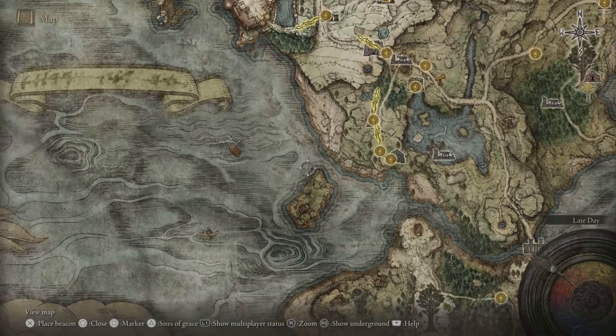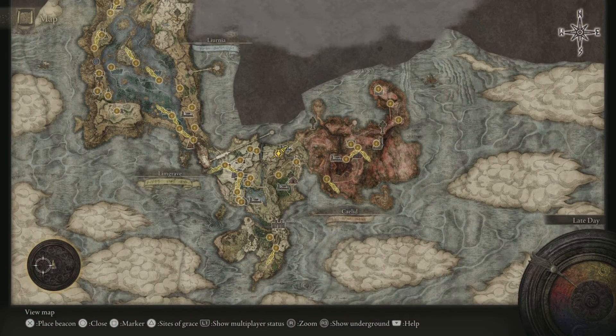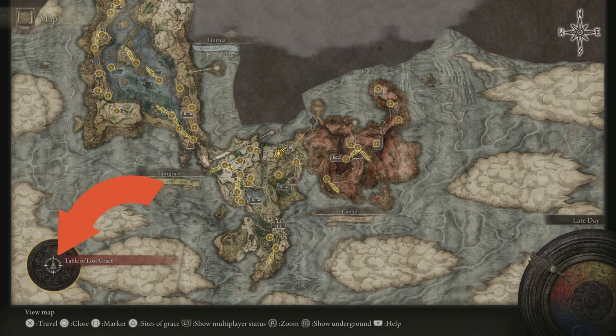The NPC is located later on in the game as you progress — he is in the Table of Lost Grace. There's an NPC in there you can purchase it from; I think it's four thousand Runes each and he holds three.